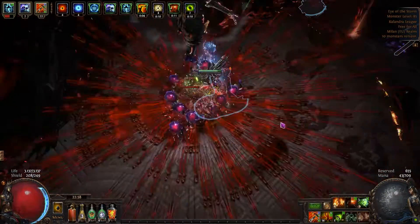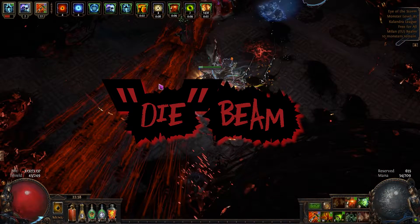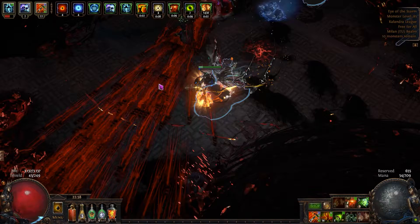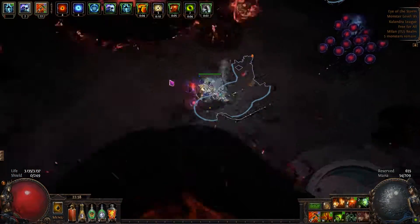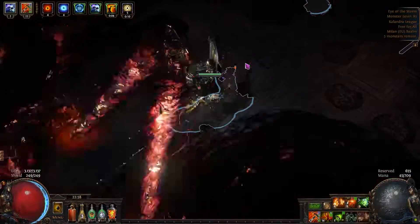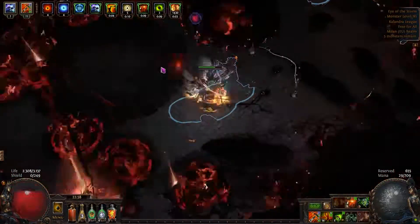First of all, you can cancel his die beam. Just go out of this circle and he will automatically stop attacking you. I also figured out that the burning piles will disappear when he stops attacking you and goes up again.